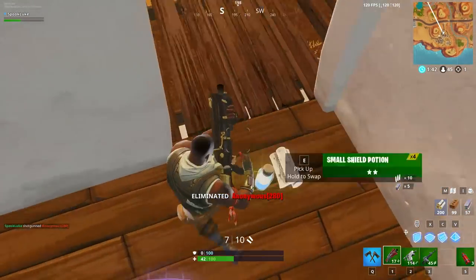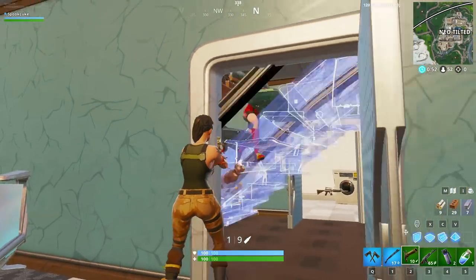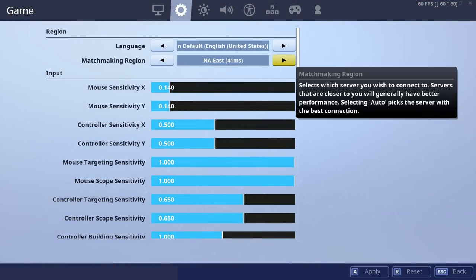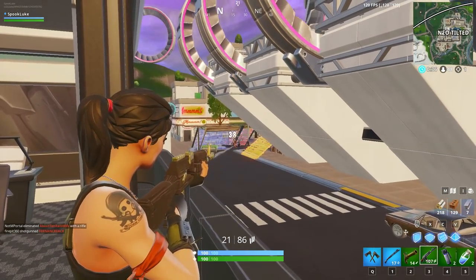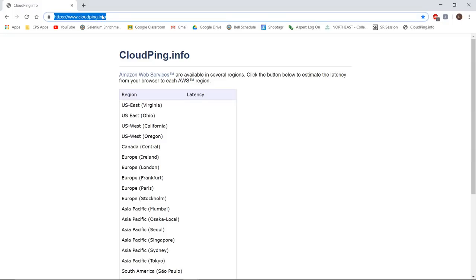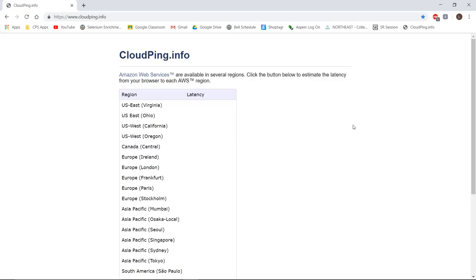When it comes to connection, there are some things you can control and some things you can't. A big part of your ping comes down to where you live — in Fortnite's regions, your ping is lowest in whatever region is closest to you, simply because it takes less time to send a message a short distance. If you don't know what region is closest, you can use the cloud ping service I'll have linked in the description, which gives super accurate ping data showing your connection to different regions.